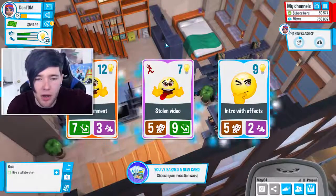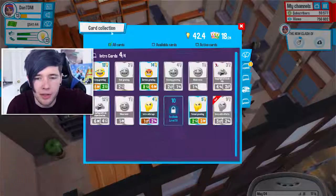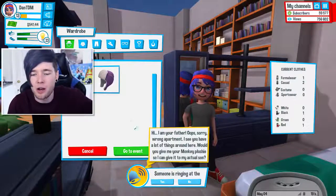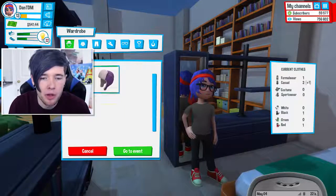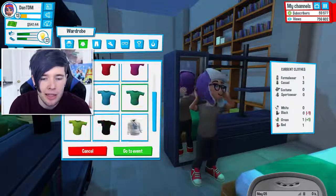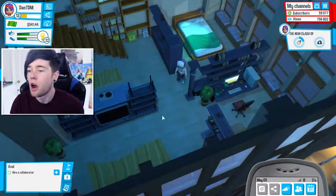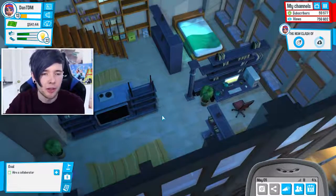We've got a new choice of cards — intro with effects, that is awesome. Let me quickly add that to the deck. Oh, it's not going to let me. I'm going to change up my outfit a little bit — let's keep the hat, go with the rocket hoodie, and change to different shoes. There was a rating system for your outfit — oh dear, I need to buy some formal clothes.